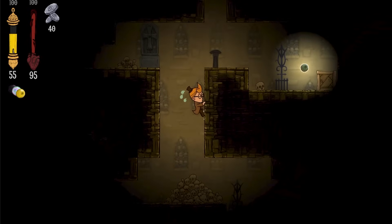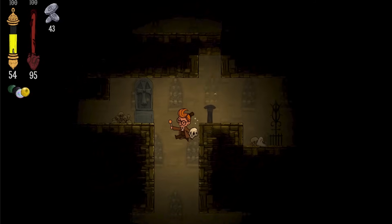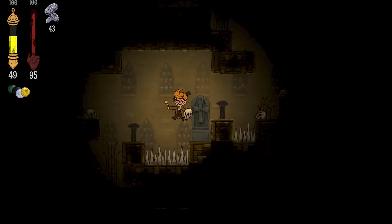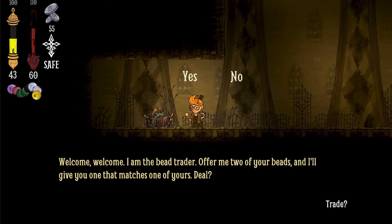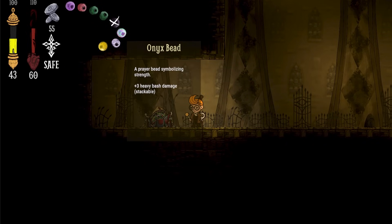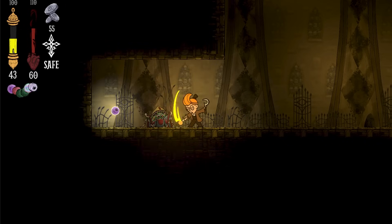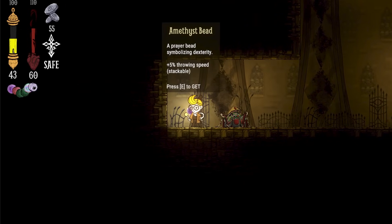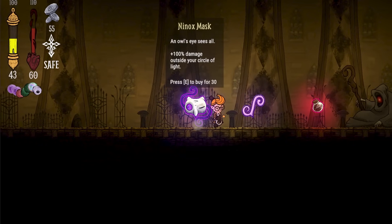Speaking of cash, the enemies also reward you with a currency called Viatica — named for the coins that might be placed over the eyes of or in the mouths of corpses when they're buried. They're the main buying power in Death's Domain, and you'll use them in the next phase: the shop. The shop currently has two vendors. One is the bead trader, affectionately called Jeff by my Discord crew. Their function is to take two of your beads, and then they'll offer you one that matches one that you already have — ideally this will help focus your build, but it's also a little bit of a gambling game. There's also a shop for you to spend your Viatica on, with two relic offerings that are random, and one blood salve that helps you heal — that costs ten.